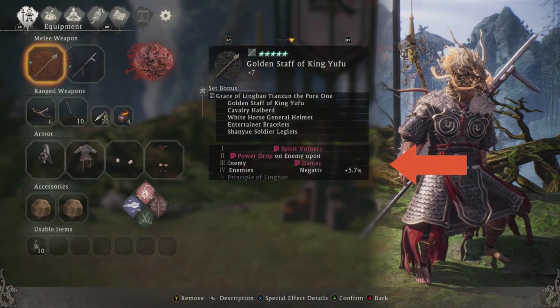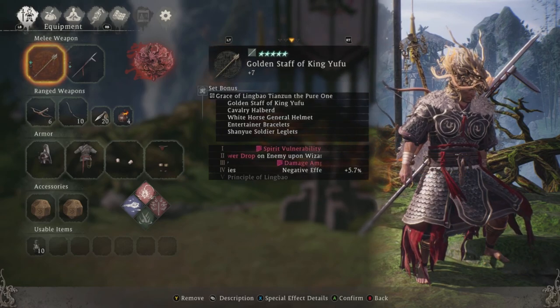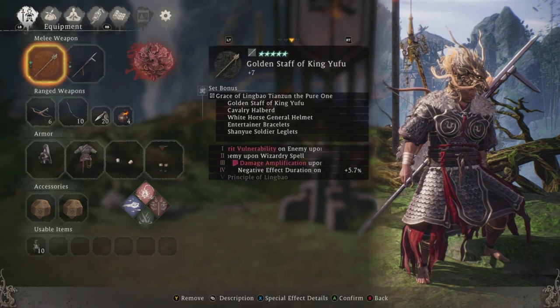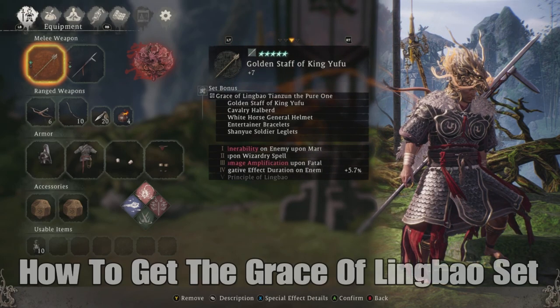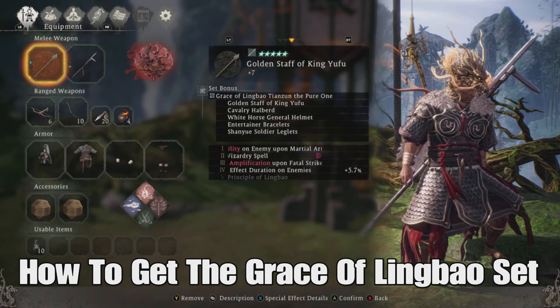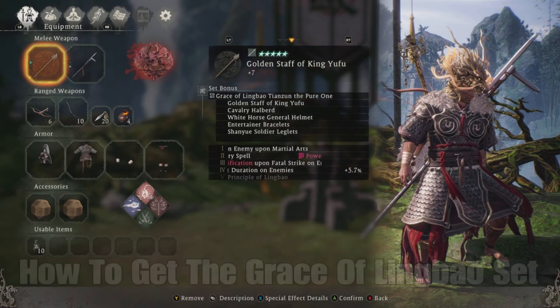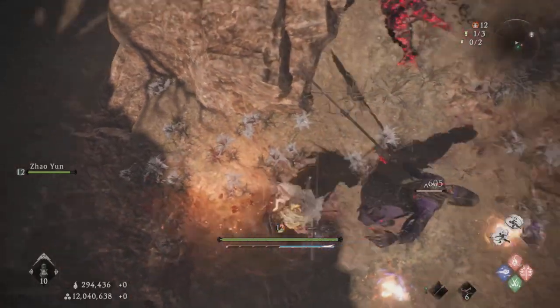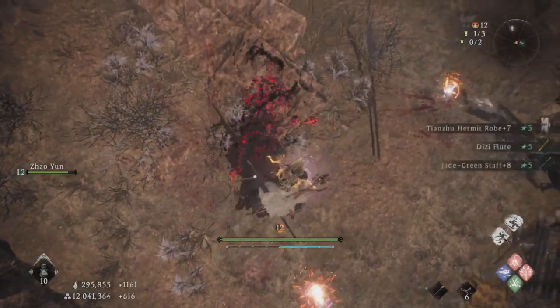We're going to go over the five-piece set bonus, but first let me explain how you're going to get the great sibling battle set. It's just random — after you beat the game, five-star pieces can randomly drop, and set bonuses can appear on each one of these pieces of armor.